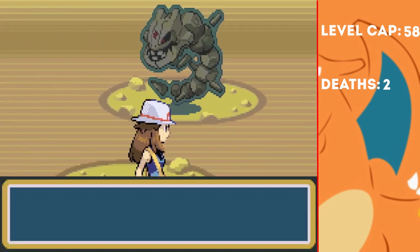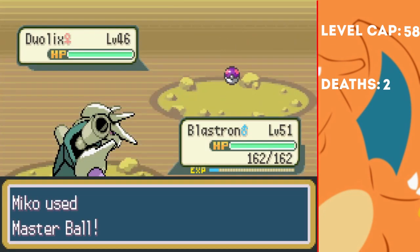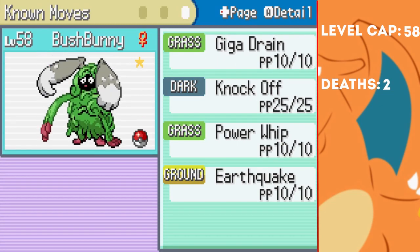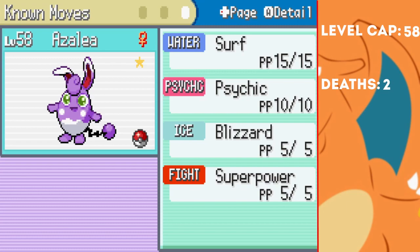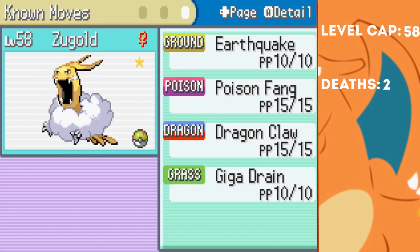We make our way through Victory Road, where I catch my final shiny for this run — a Duolix. I use my Master Ball on it, because why not? I'm quite happy with the team I've got right now, so I think it'll stay in the PC. I then train up to the level cap. Overall, I'm really happy with the team. Most of the members have been with us since the beginning, with only Raven and Zoogold being newer additions. We've made it this far with just two deaths — let's see if we can make it all the way to the end.